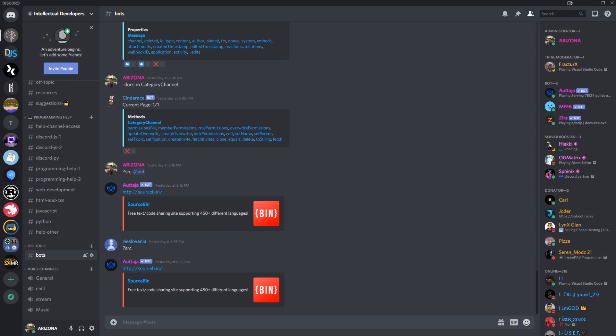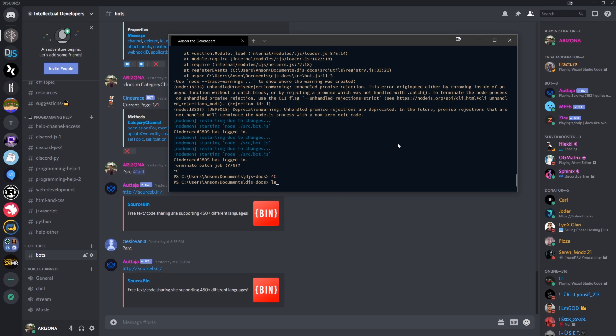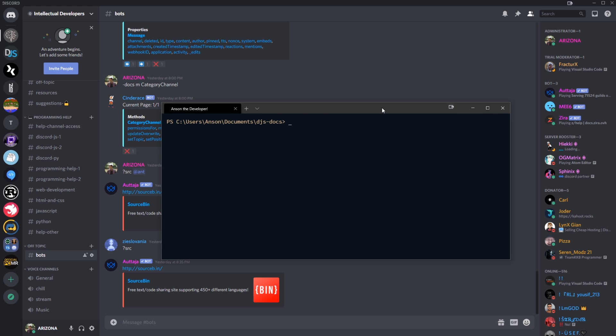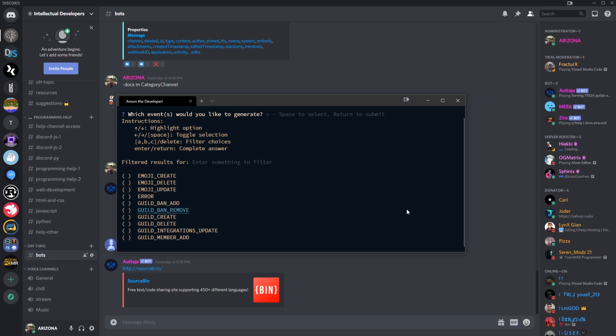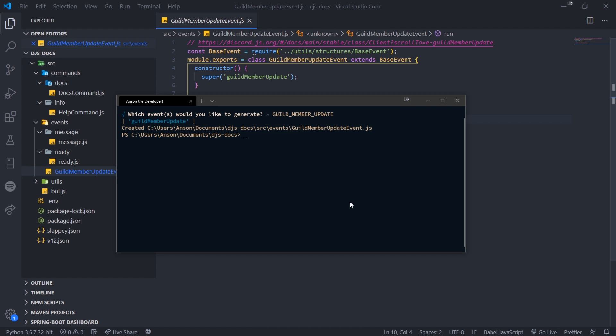Hey, what's going on guys, it's Anton here. I'm going to show you how to programmatically check whenever someone boosts your server. It's fairly simple — we need to listen to the guild member update event. I'm using my Slappy tool, which I'd highly recommend. I'm just going to generate the events and look for guild member update. If you're not using Slappy, you can easily do this on your own. You just need to listen to the guild member update event. Here we have our file created.